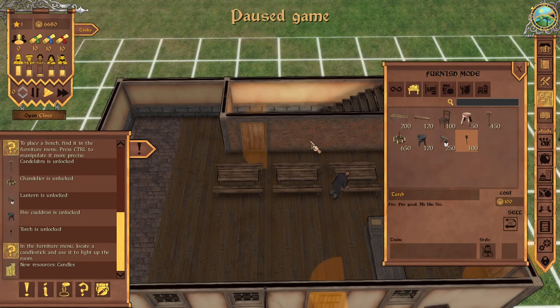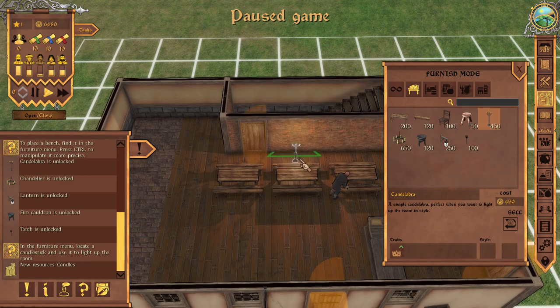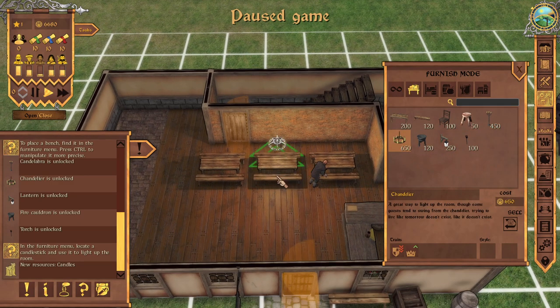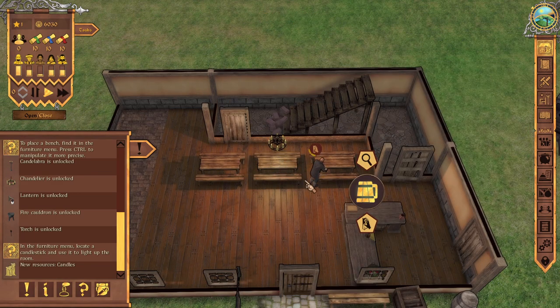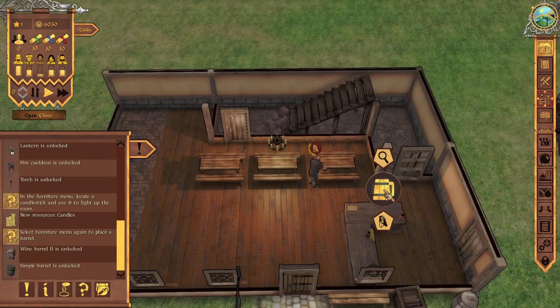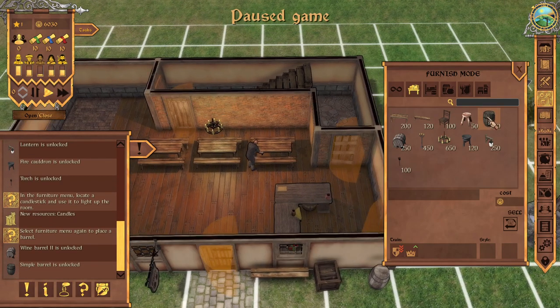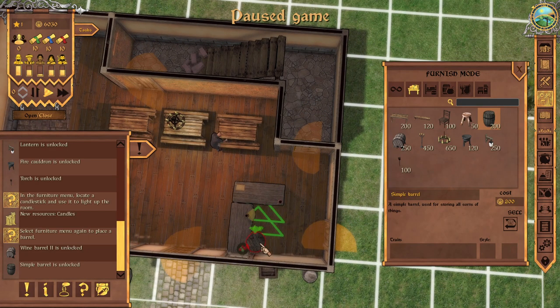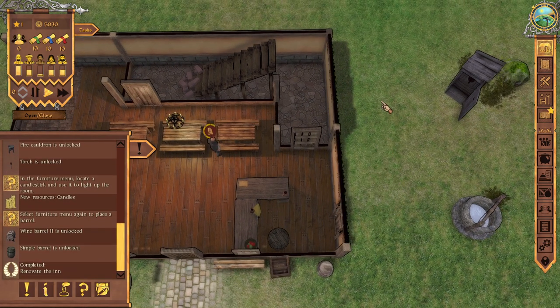It wants me to put candles in the room. Maybe I want to put a torch instead. Let's just buy the expensive one — it produces a lot of light but it's expensive, so later on you won't be able to use it. But it's pretty. Now it probably wants me to put the barrel for storing alcohol — great.